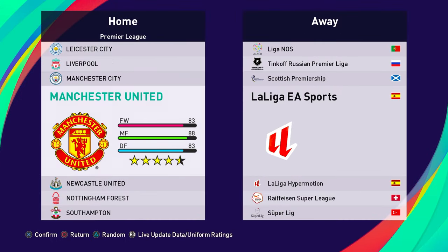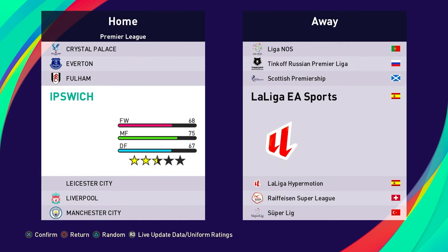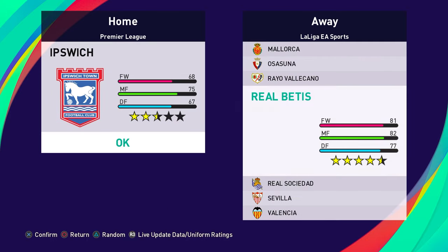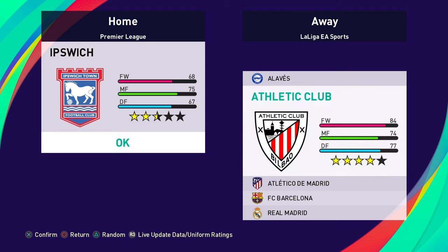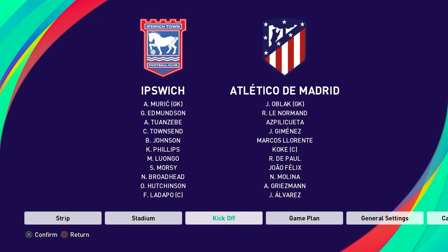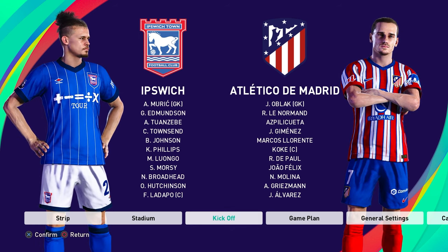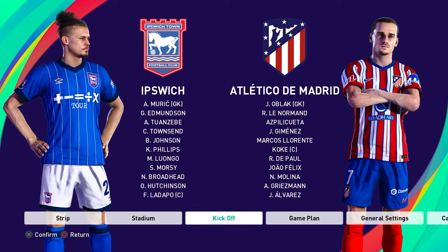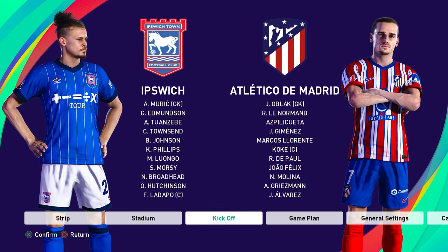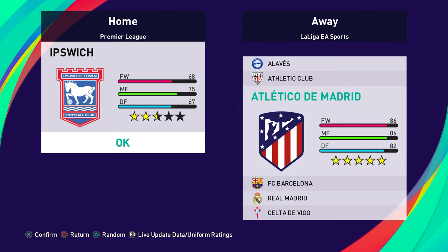Other than that, you've got all the new teams — all the teams that have been relegated and the likes of Leicester and Ipswich Town who are up from the second division in England. You also have all the new transfers. You can see Julian Alvarez is going to be in the squad with all the new kits, and Calvin Phillips who just signed as well. These transfers will be done up until deadline day, and I think there's going to be another update next week, then continuously adding leagues from what they've said.